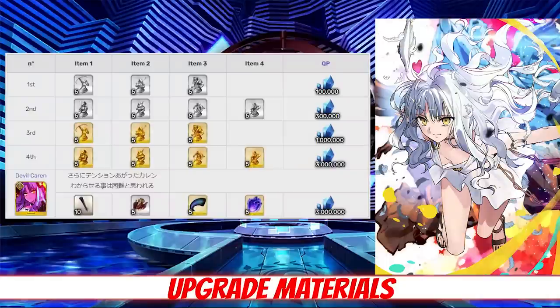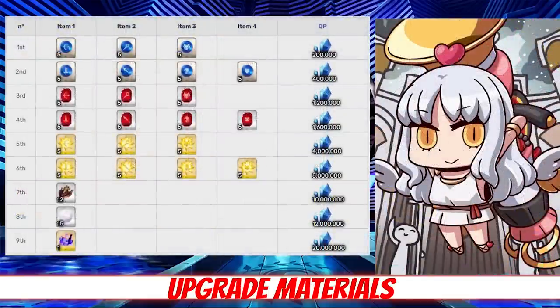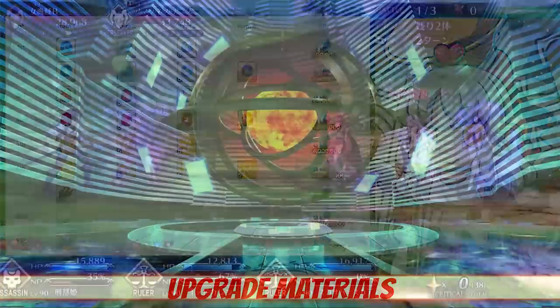Rulers are typically very easy to level due to the lack of ascension mats required, and Karen is no exception. For level ascension, she just needs monuments and pieces for each class, obtained from the daily training class. For skill leveling, Karen will need blue, red, and yellow gems for each class, as well as 12 arrowheads and 15 rainbow yarns per skill. Arrowheads are best farmed at the God Sky Boulder Ruins in Lost Belt 4 with a 46% drop rate, and rainbow yarn has a 45% drop rate at the Gojo Bridge in Heian Kyo.